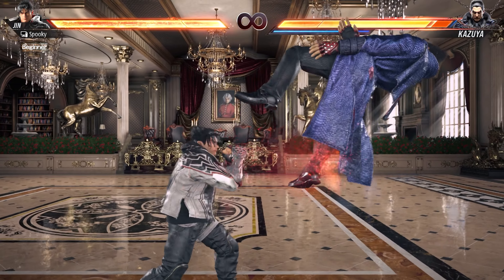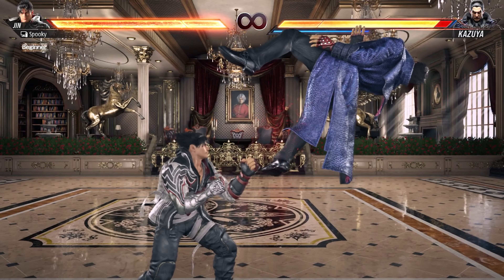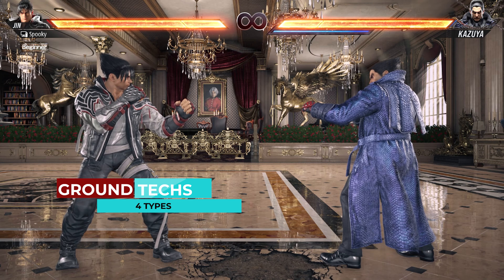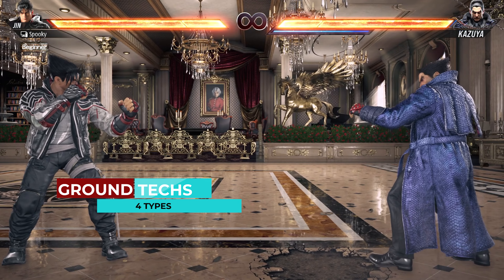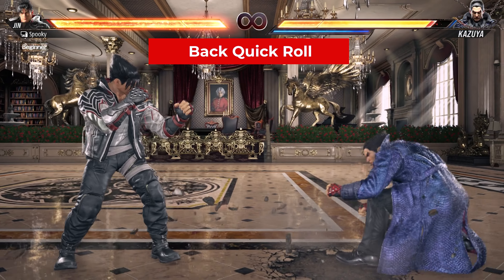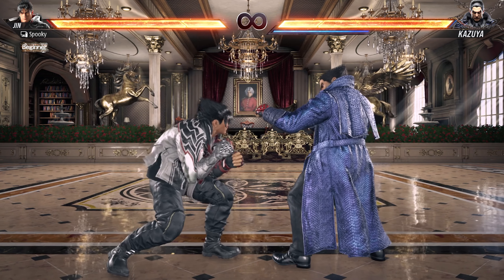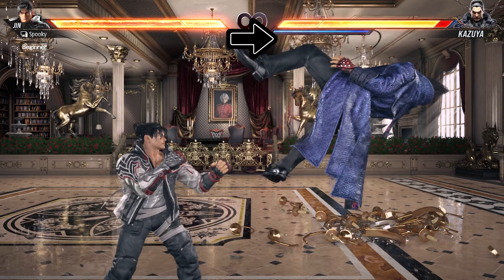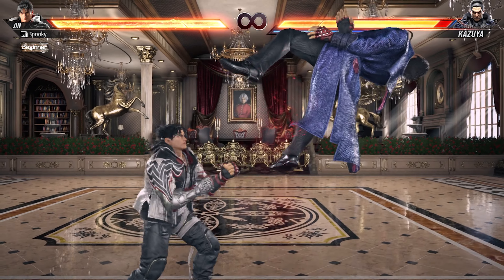Now that you understand the various knockdowns, let's talk about ways you can recover before becoming grounded. In-game these are known as ground techniques. Your first ground tech option, and the one you should probably use most often, is the back quick slide — or back quick roll as it's called in-game. You can do this by holding back right as you are knocked down. This works on many types of moves and is good for creating space between you and the opponent.